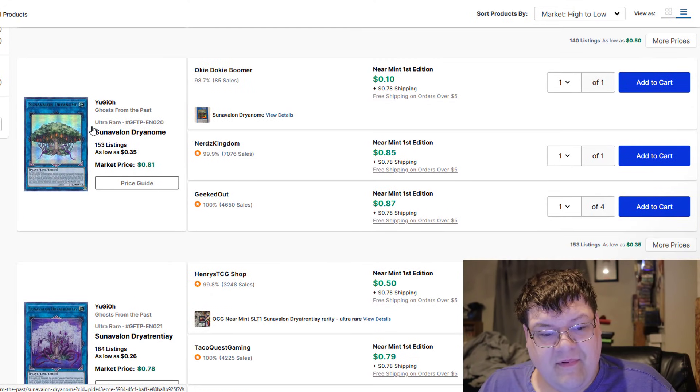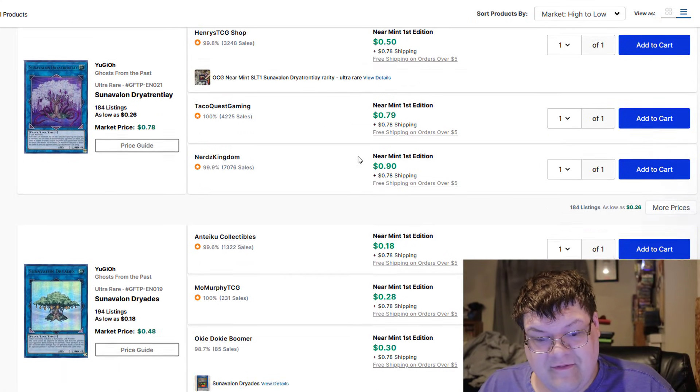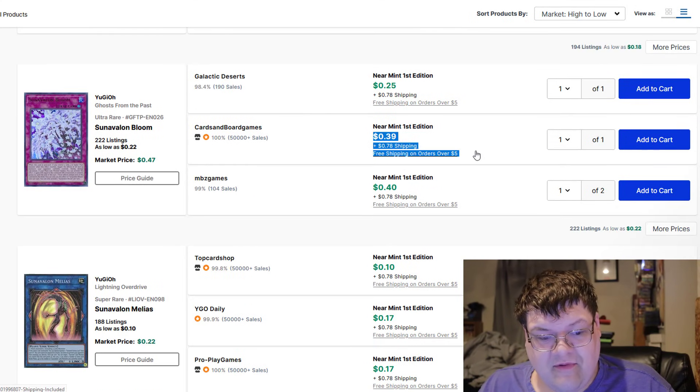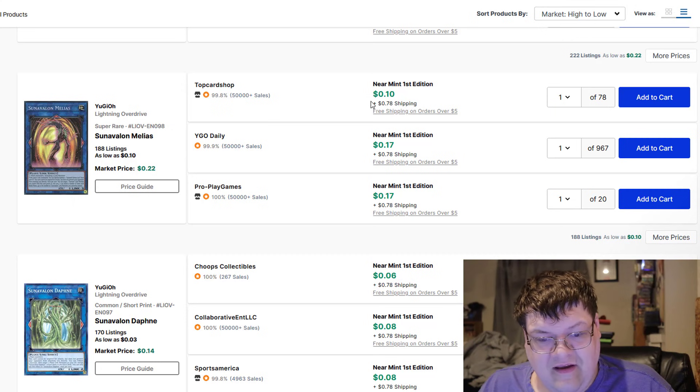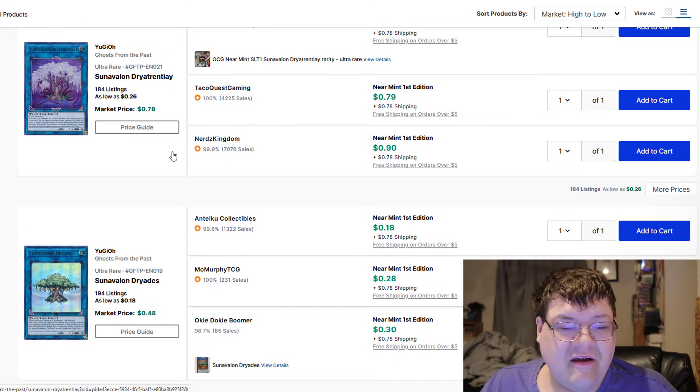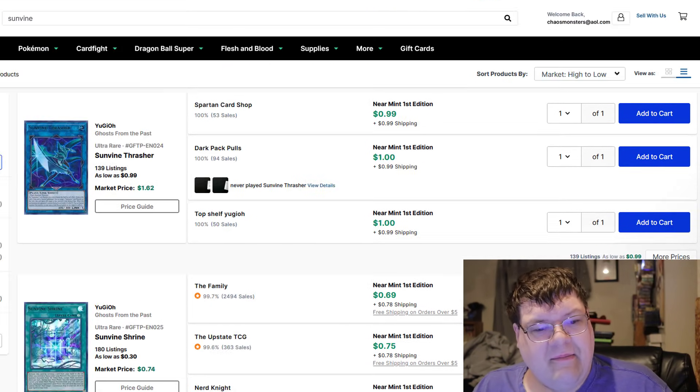There are 150 copies of the Dry Gnome. The Link 4 is 50 cents. The Link 2, the Dryads, literally nothing. Bloom is 25 cents up to 40 cents. Malias here is nothing — there are 900 copies available. And then Daphne is nothing. Pennies on the dollar for that particular build.